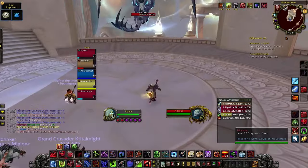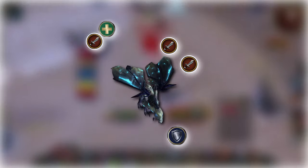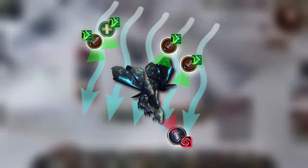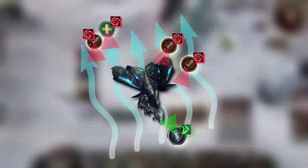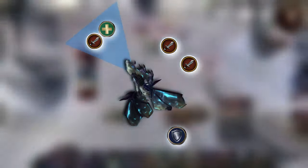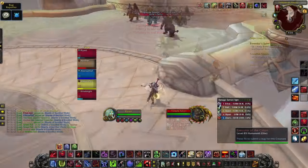Keep fighting the same mobs until you get to the second boss. The main mechanic is his upwind and downwind mechanic. You want to position yourself so that you get the wind at your back, indicated by the debuff that you get — either a 30% haste buff or debuff depending on which direction you face. He'll periodically change direction, so just adjust to get the upwind buff. He does a breath on a random target, so avoid stacking up. Avoid the tornadoes in the room so as not to get knocked up into the air.